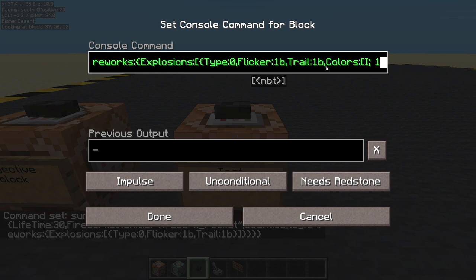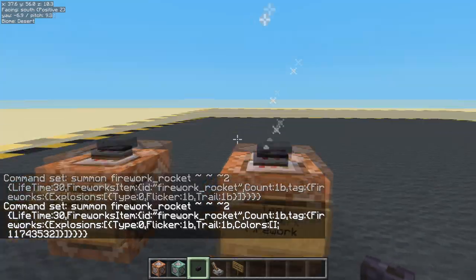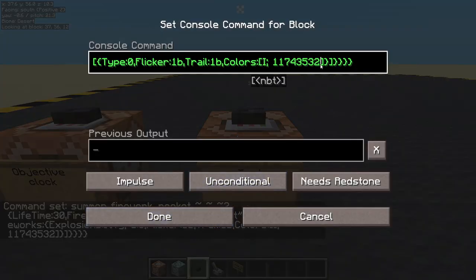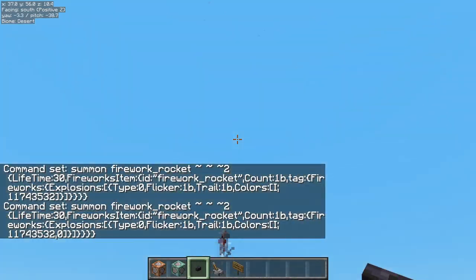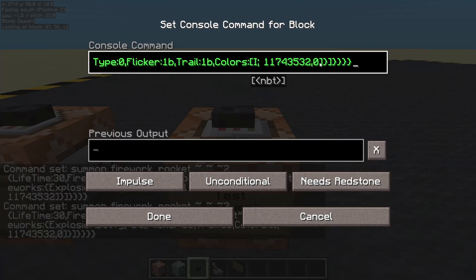I'm going to read these off a notepad. I'm going to have red: 11743532. So I've got red. And since it's a list we can have two — I'm going to put red and orange, because orange is 15435844. So red and orange.